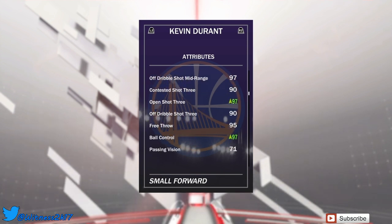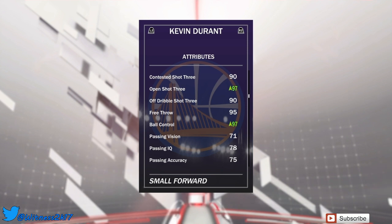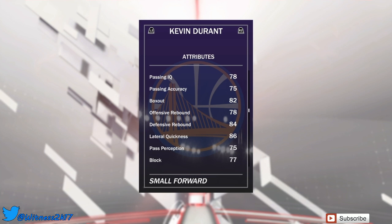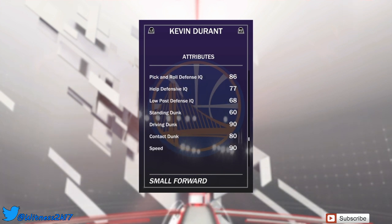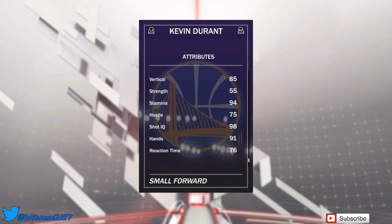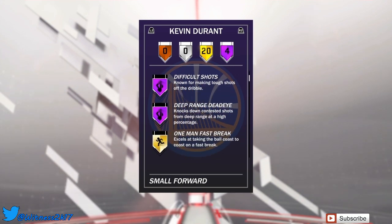Mid-rangers are all in the 97s which is good. Contested shot threes at 90, open shots at 97 with his shoe, and off the dribble at 90 — I thought the off-the-dribble three would be a bit more as well because he's a beast off the dribble. Free throw and passing stats are in the 70s. Rebounding stats are pretty solid for a small forward, 77 block. He has a driving dunk of 90, 80 contact dunk. Checking out his badges — he has four Hall of Fame: Catch and Shoot, Tireless Scorer, Difficult Shots, and Deep Range Deadeye.